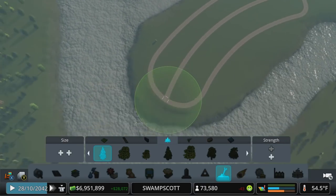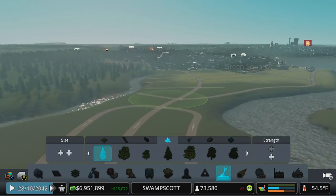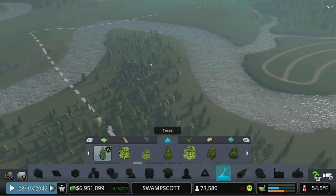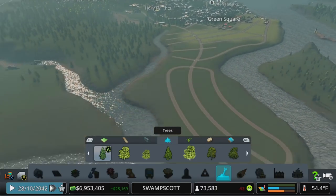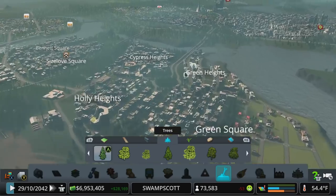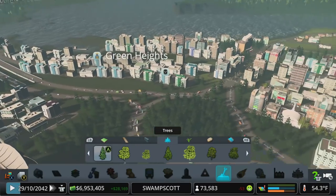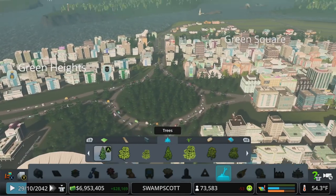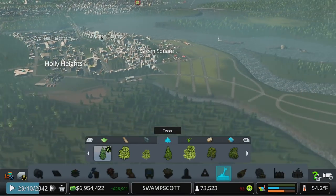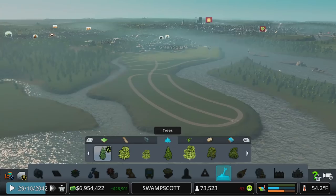We'll clean up a couple of those trees and fill this in after we figure out the zoning. It may not be bad to have a little bit of industry over here, but we'd need to get another highway exit — maybe tunnel this under and make this an exit. There's definitely some stuff we could do, but we want to think about that if we're going to create tunnels before we do the metro.